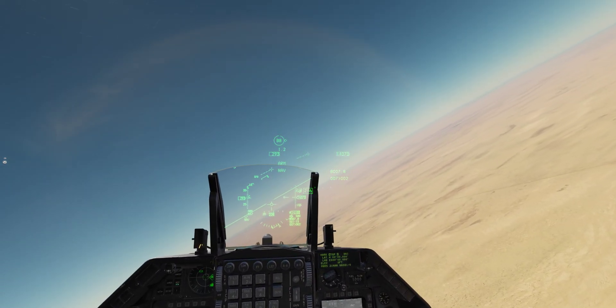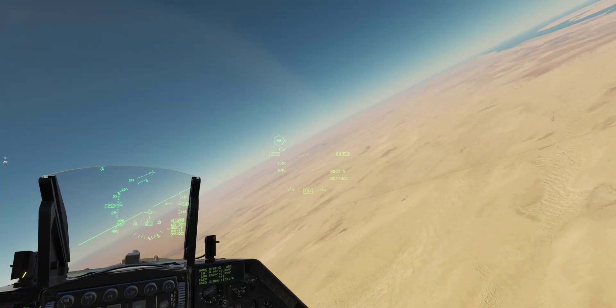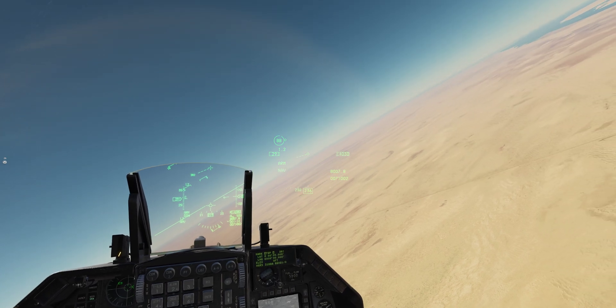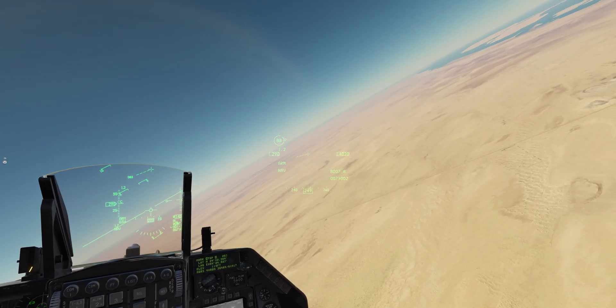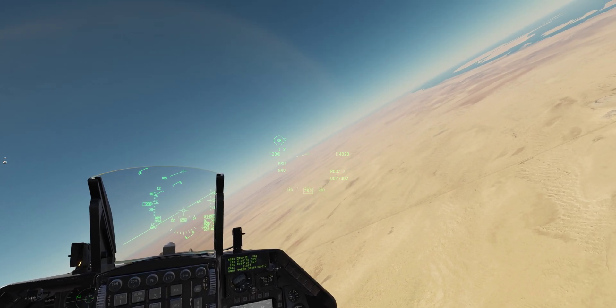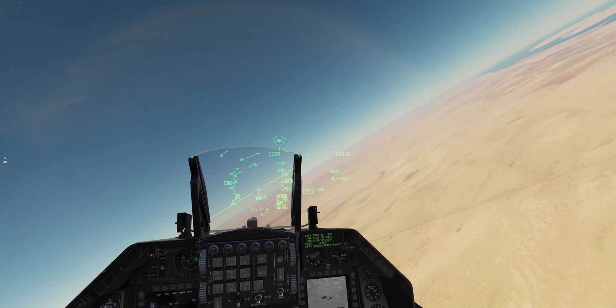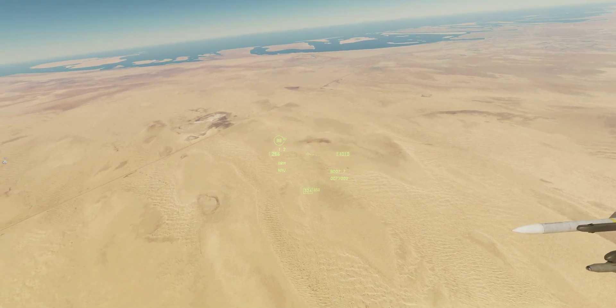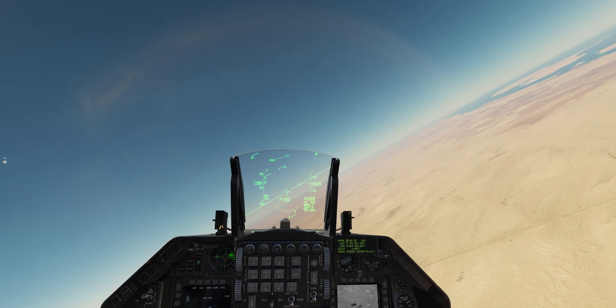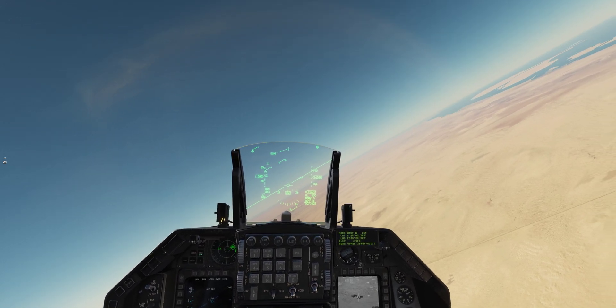It says number 26. Notice there's no lat/long, no elevation set. I'm going to set that with TMS forward. Now I have lat/long, elevation, and I'm ready to send that target to Panik. I'm going to IFF in long - that will transmit to Panik.